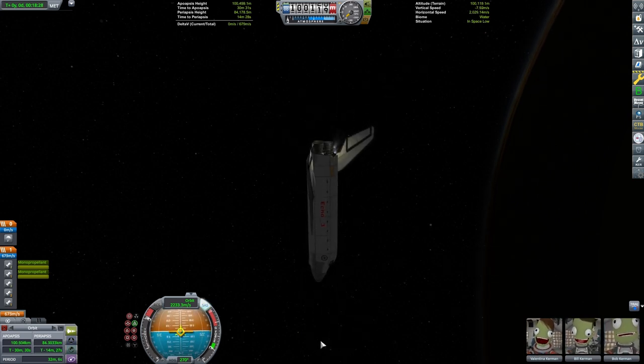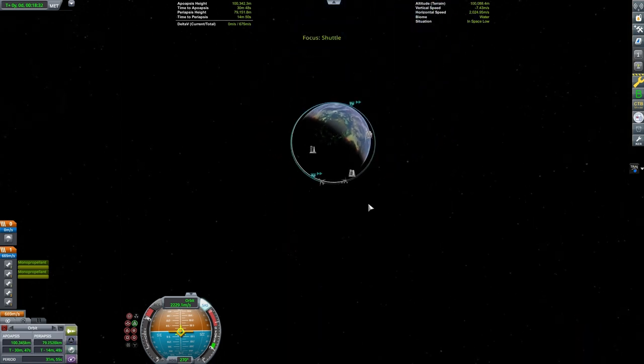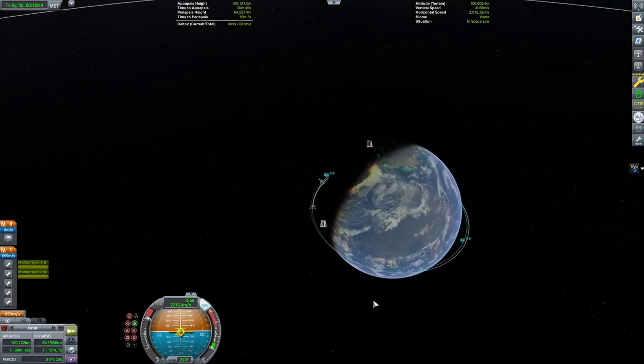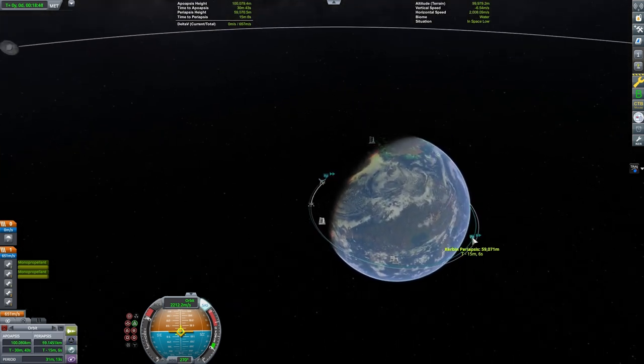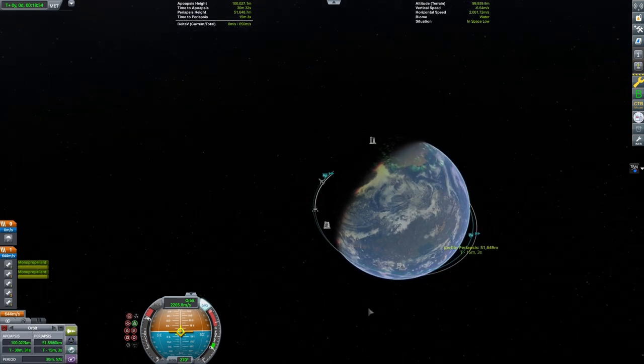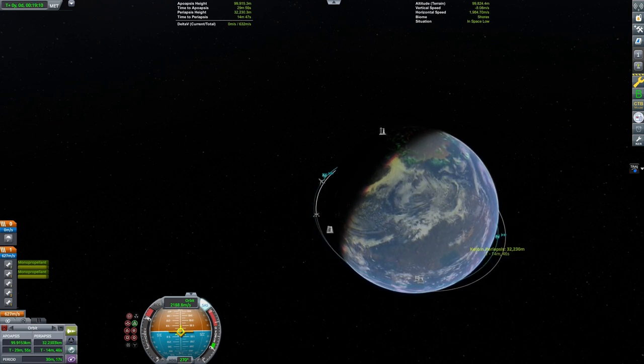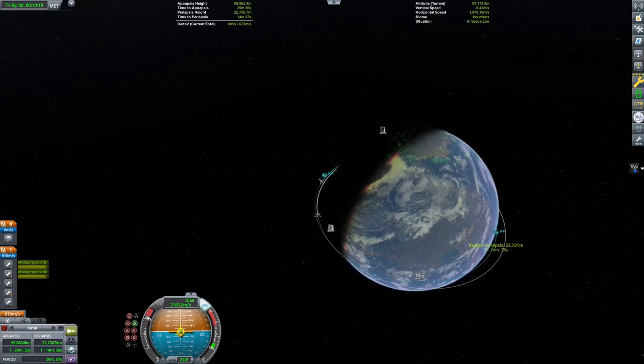This shuttle is using the puff engines, much like the orbital maneuvering engines on NASA's Space Shuttle. The engines are aligned with the center of mass, but not with the orientation of the cockpit. So I have a docking port rotated 10 degrees in the cargo bay and set it as the control point when using the puff engines. I am watching where my orbital path intersects Kerbin, wanting it to be just a little past the KSC.